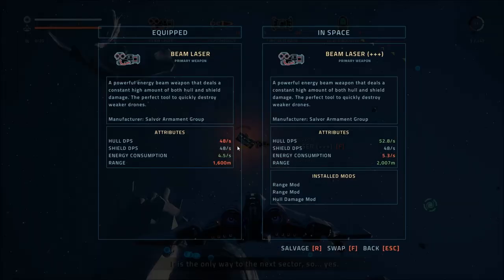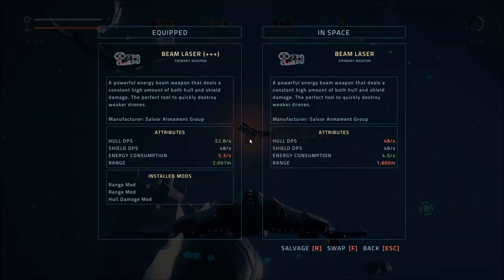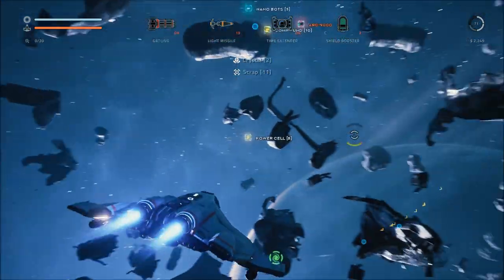What is this? It is a different type of beam laser, and it's a little bit better than the one we have — it does a bit more hull damage and has more range, but also more energy consumption. I'm not sure why it was orange. We're going to try to swap it in, and it looks like it worked. We'll salvage the old one. There's some other stuff here — I'm assuming some sort of bad Jujimogumbo went down, it looks like there was a crash.